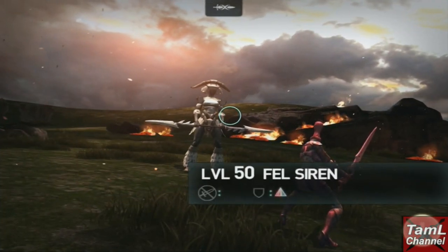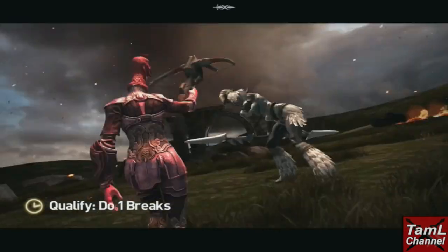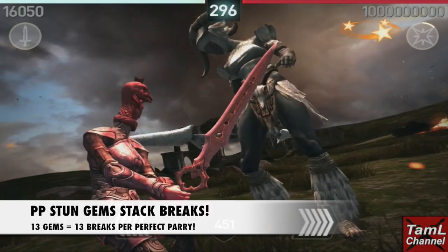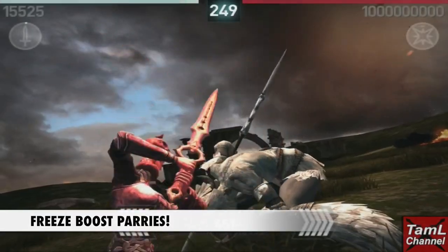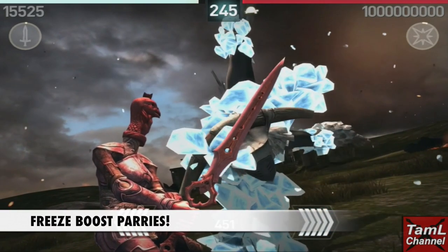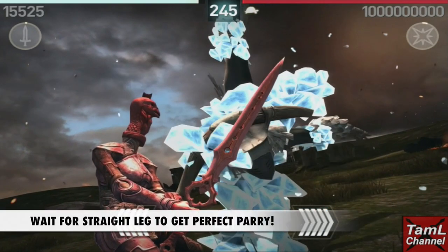Stage one is against the fell siren and it lasts for 300 seconds. This build works by stacking breaks with the perfect parry stun gem — for 13 gems I get 13 breaks, and the freeze magic boosts parries.